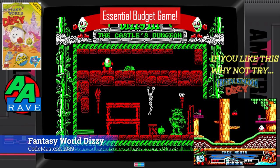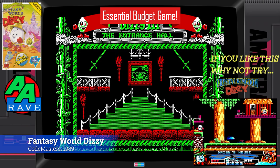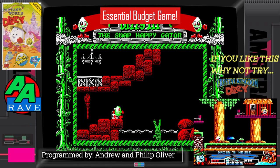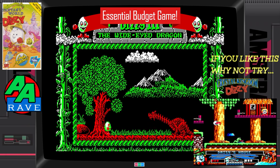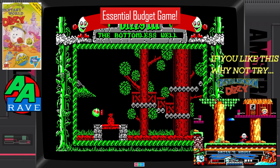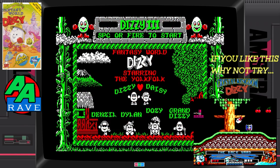Good old Dizzy comes rolling back in this third instalment of the series. The first thing you need to do with Dizzy 3 on the Amstrad CPC is find a way to turn off that music. Apparently it only took one month to programme, and it was the best-selling of all the Dizzy games. Fantasy World Dizzy appears in the book 1001 Video Games You Must Play Before You Die. And Amstrad Action gave this one 89%, saying the Olivers reached Dizzy new heights.